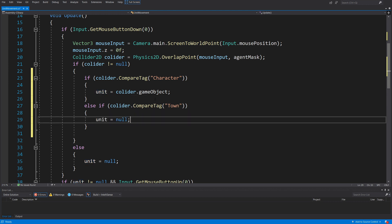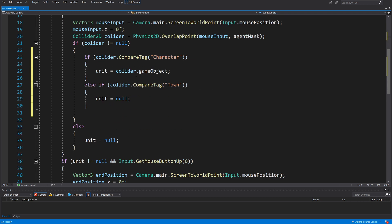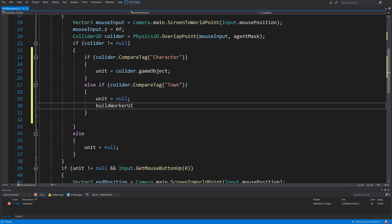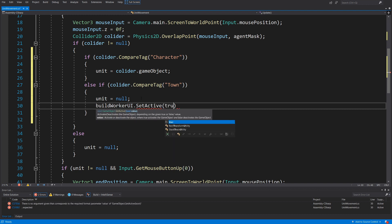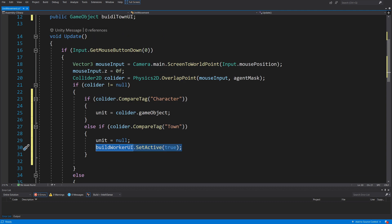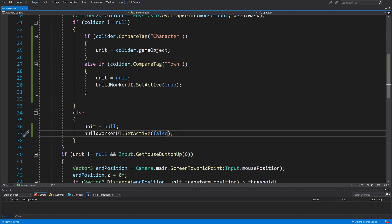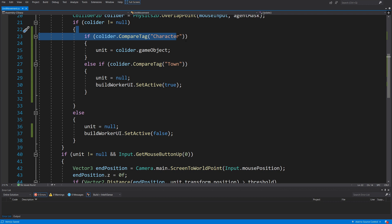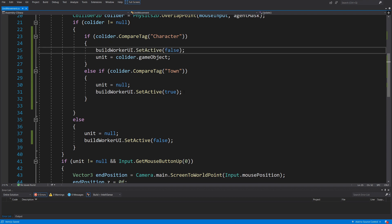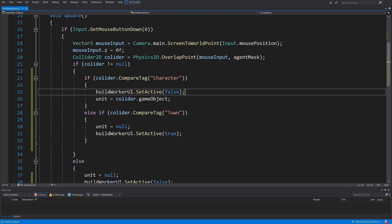If it isn't a character, I'll set the unit to null. I want to show UIs: I have a 'build worker' UI that should only appear when selecting a town, so I'll call SetActive(true) on it. If no collider was selected, I'll set it to false. But this wasn't quite right — I immediately introduced a bug: I also need to set the UI to false when selecting the character, otherwise the town UI stays visible while a character is selected. As you can see, this is a very easy way to make mistakes when adding to code that is already convoluted and difficult to read.